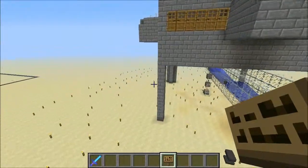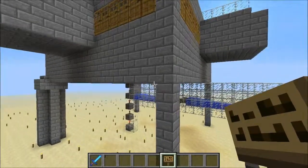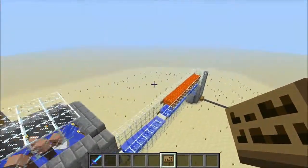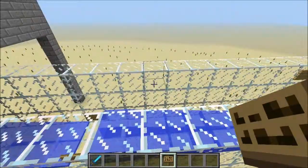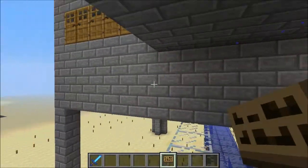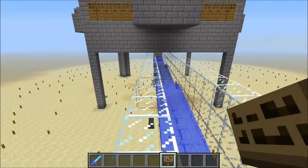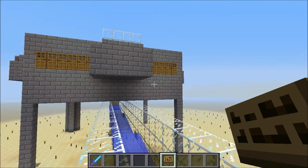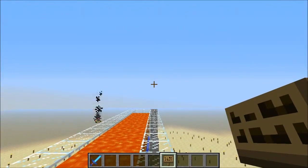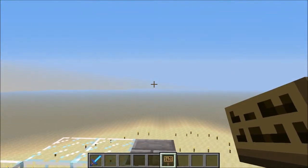I think this design wins. I was hoping the other one would because it's a little bit easier to build. The design by JL, explained by DocM, has one of these cells 70 blocks up in the air, and then another set an additional 33 blocks that way, and then another one up in the air.